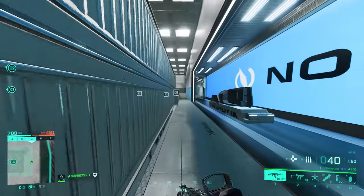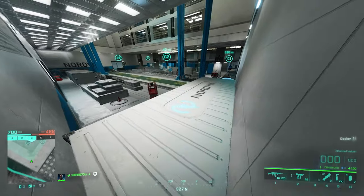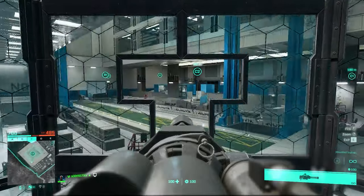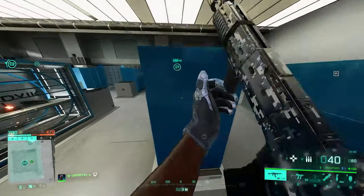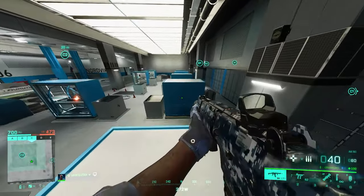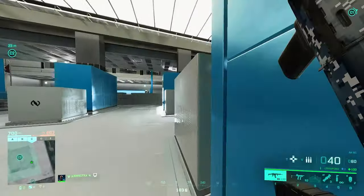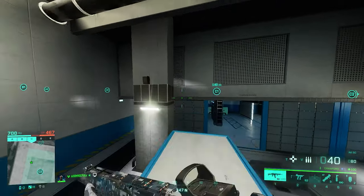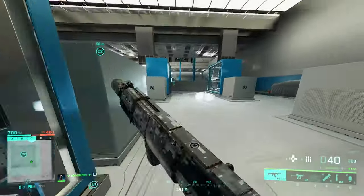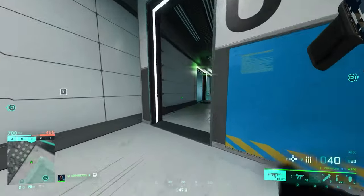The same applies for this other position too — that door, that hallway, and anyone coming from around here will be in your sights. You can also play on top of these objects and start doing things like this. The only problem is you can't really contest the site from up here — this is a good hiding place at best, somewhere you're not expected to be, and it's good for defending the site. You can jump from one object to another, and that's really it for C2.